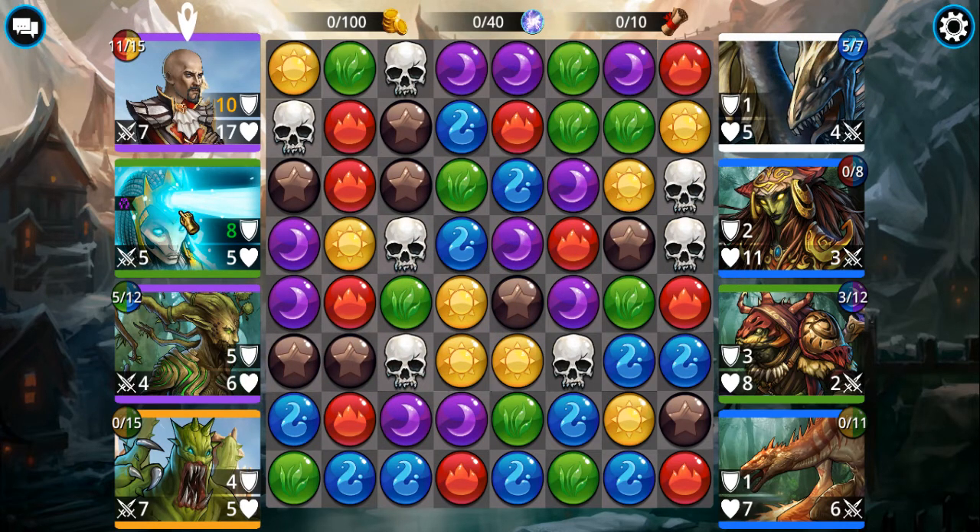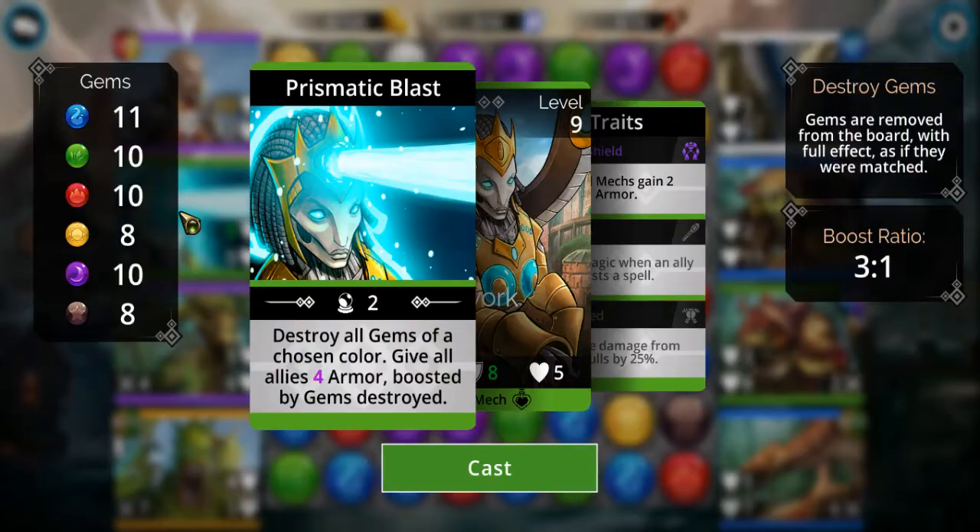She got enough mana. Each character has totally different spell abilities. In this girl's case, she can destroy all gems of a chosen color and give all allies more armor. Armor in this game is generally speaking extra health, but there are various mechanics that affect your armor but not your life, and vice versa. The team I have — that a guy named Mr. Sneaky helped me create — is centered on dealing damage via armor.